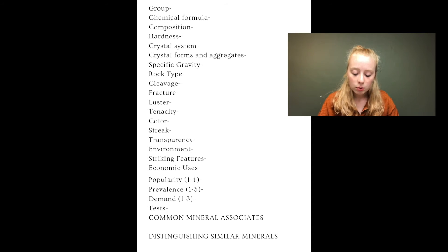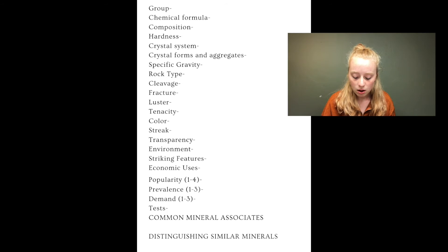In your binder pages you'll want: group, chemical formula, composition, hardness, crystal system, crystal forms and aggregates, specific gravity, rock type, cleavage, fracture, luster, tenacity, color, streak, transparency, environment, and striking features — what stands out about it when you first look at it.